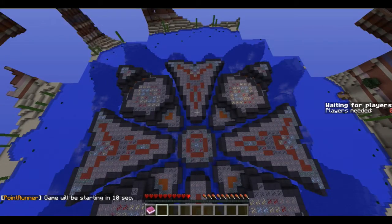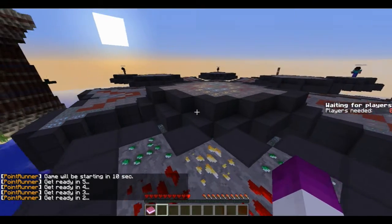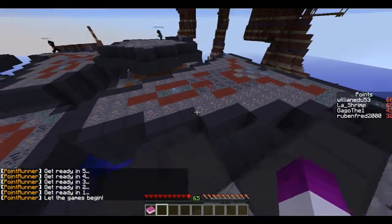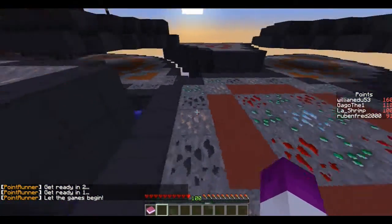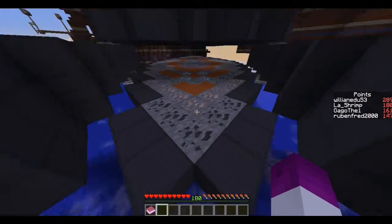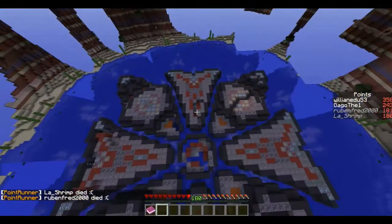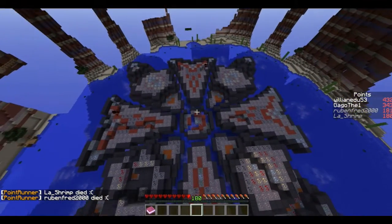Okay guys, here we are for round 1. We're on the spleef, so hopefully we'll do well. Not really sure how to approach this — I guess we just go for the best ores first. We don't have to run everywhere, we can walk nicely around. I want to get the emeralds first. I can't double-tap W quick enough. That's a shame. We'll have to see how we do in the next round.